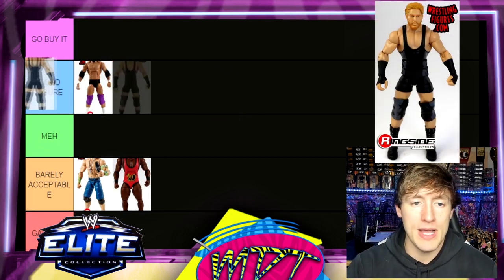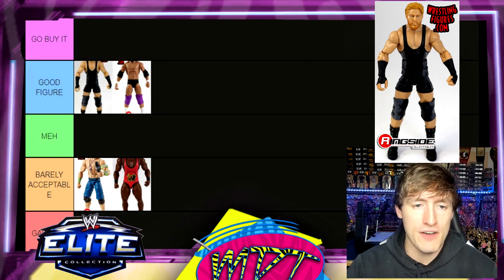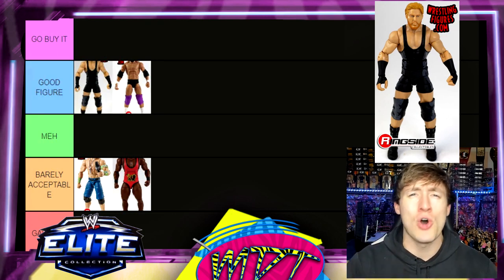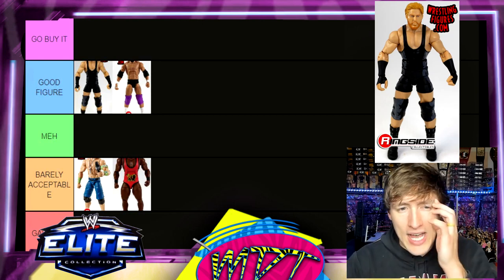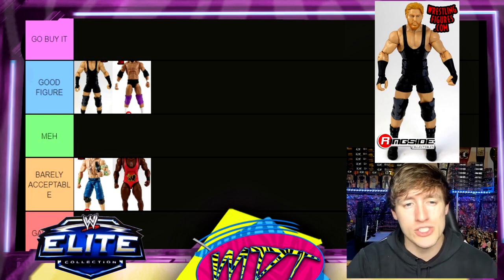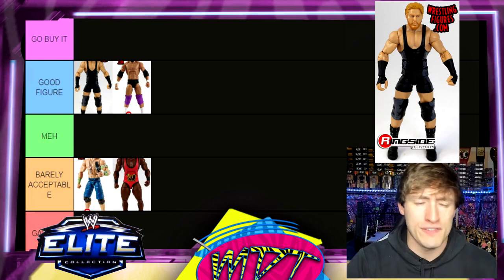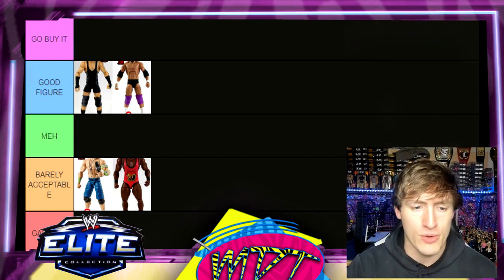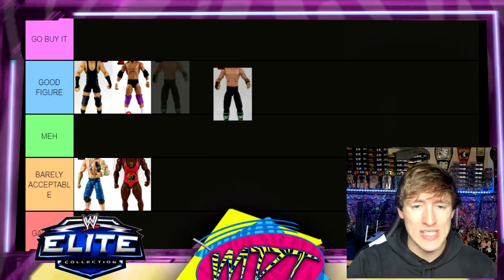Jack Swagger — I actually like this figure a lot, putting it above Sandow in Good Figure. I like his accessories, I like the gear, really strong head sculpt. He feels good in the hand — he does have pine comb joints, but there are lots of cool details. I think he came with two different flags. I actually like this figure a lot.